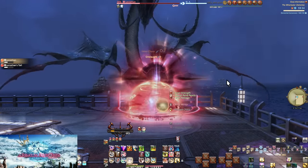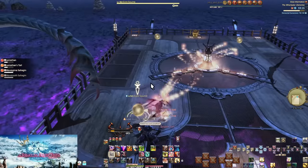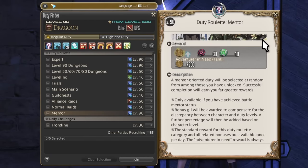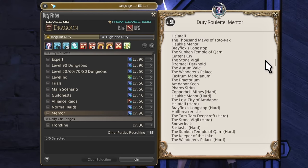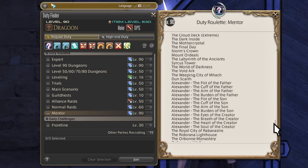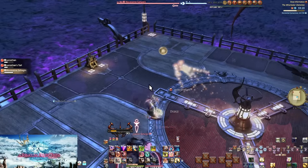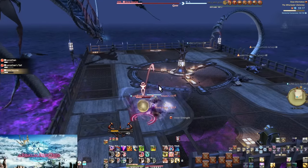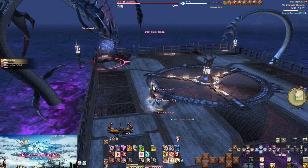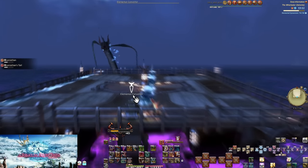Especially when you might get players who aren't going to try — fellow sprouts who expect it to fall with no work. Further, extremes are not in the roulette system; they are only in mentor roulette, which includes all duties in the game except savage or harder content. That's a lot of duties, and even the best mentors can't be expected to memorize several hundred possible fights. If you're only there to clear, unsynced help from a level 90 is the ideal way. For the challenge, there are discords where you can get a full party of people willing to learn the fight properly — just make sure you're also willing to learn.